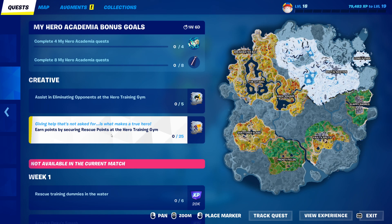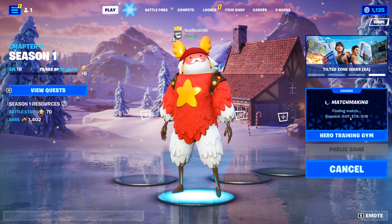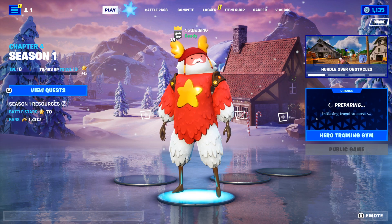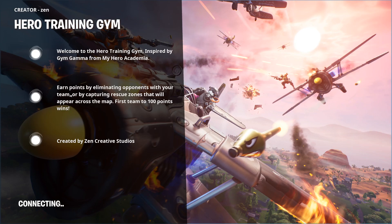Inside of this you gotta complete the quest: assisting in eliminating components and earn points by securing rescue points at the hero training gym. This is the map code — first ever on YouTube I guess. Make sure to like this video and go ahead and play it.